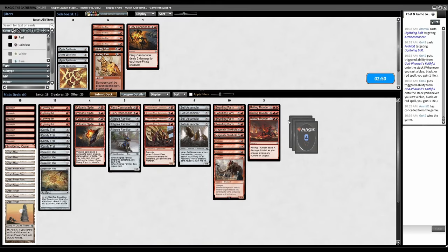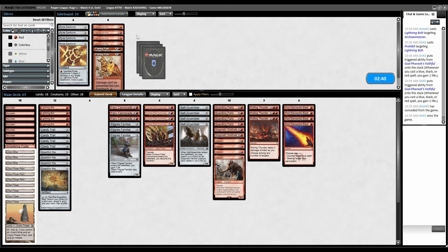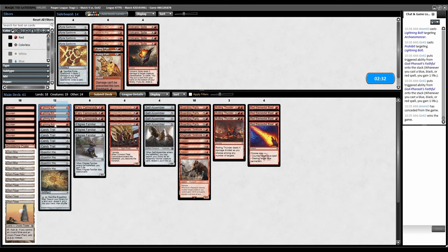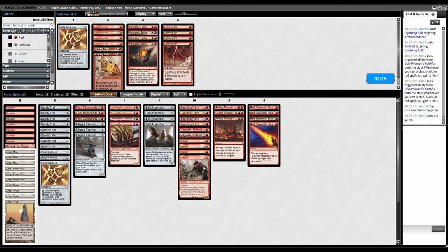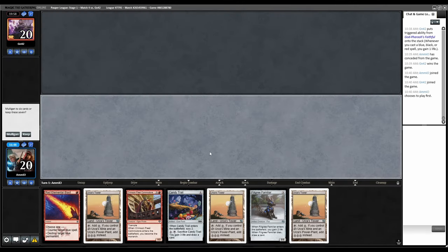We definitely want Red Blast, Cannonade because flickering effects — their guys still die. Volcanic Spite is trash, Bolts are mostly trash. We still want Sinkhole in case they're playing Murmuring Mystic. Let's cut a Rolling Thunder and bring in the fourth Spellbomb. It's possible Rolling Thunder just isn't good at all and should be cut completely. The only way I think I win this matchup is landing the Monarch and protecting it, or out-mana valuing them with Tron into Boarding Parties, or ensuring they never get their loop going with Red Blasts.